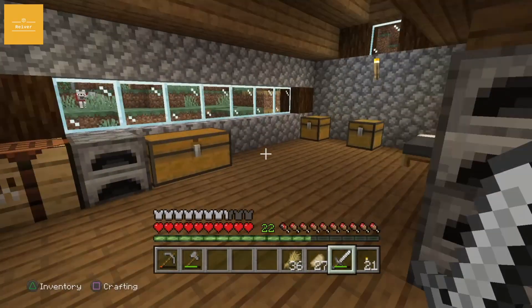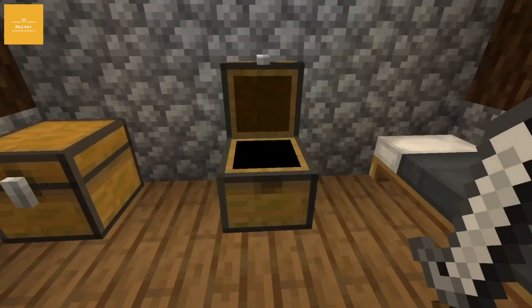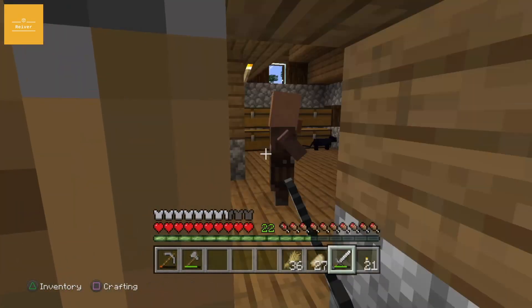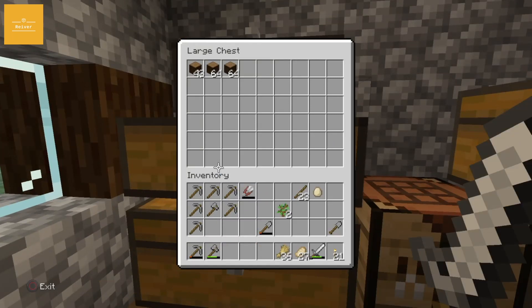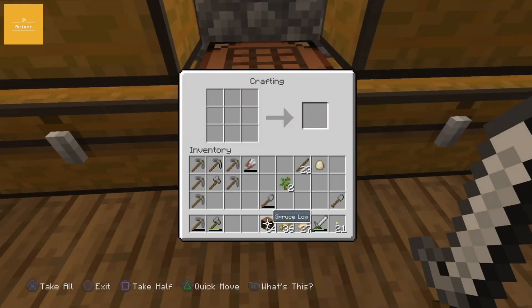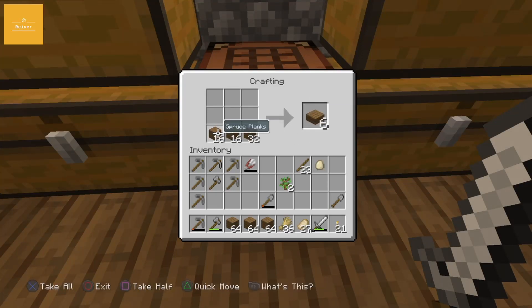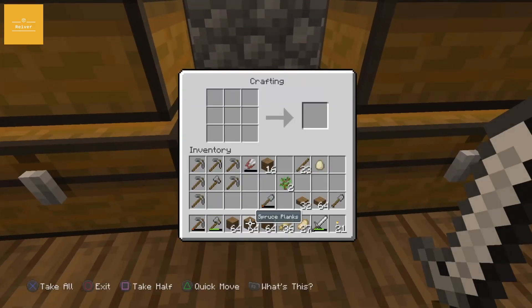I'm gonna make a composter. If I was clever I would have gone on a creative test world before this and worked out how to create a composter and stuff like that, but nah. What's that? You know where that village is? That might be close to where I found the pumpkins. Do we have pumpkins? I have pumpkins or watermelons - I'm pretty sure it's a pumpkin.